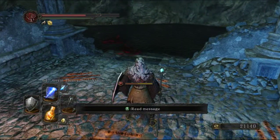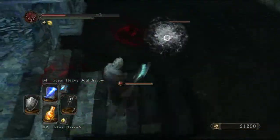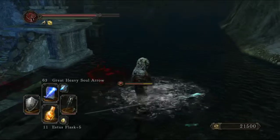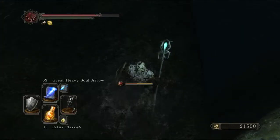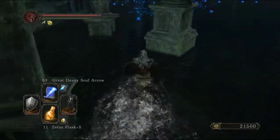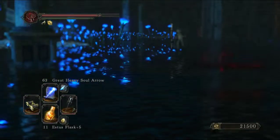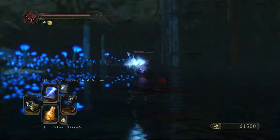To get to the Estus Flask Shard, we are going to want to go out this exit. I would recommend just killing all of these things as you see them because you can just run past them, but a lot of times they'll follow you later. The big part that makes this particularly annoying is the shelf you're walking on just drops off at certain points, and unless you have your camera pointed straight at the ground like I have here, it's really difficult to see. So for this first part, pretty much just hug the wall, and I would go ahead and take out these two spellcasters with some kind of range if you have it — either arrows or magic — because otherwise they will be a pain.